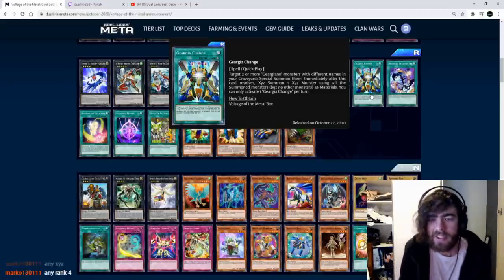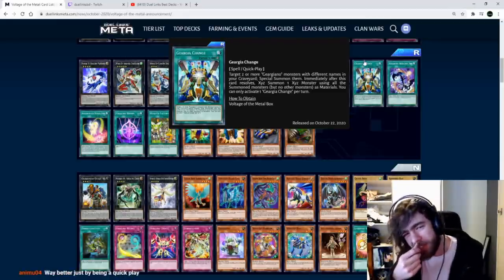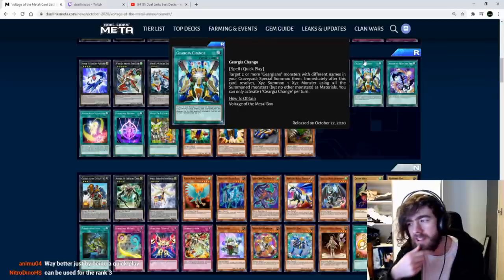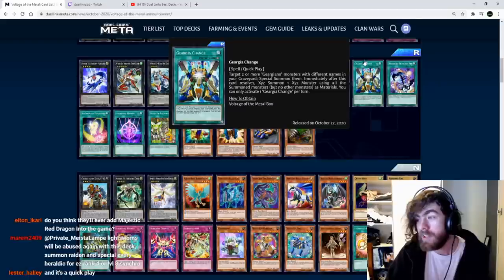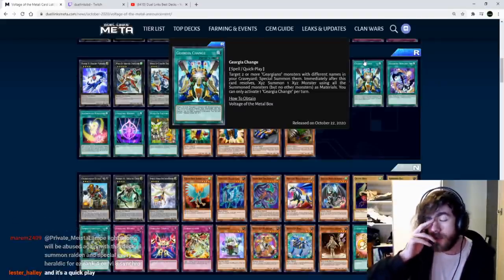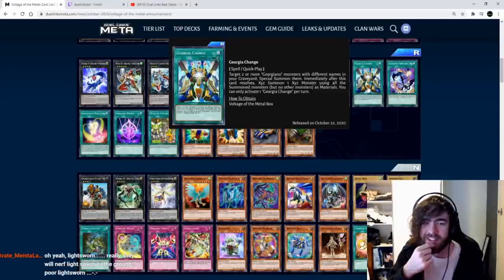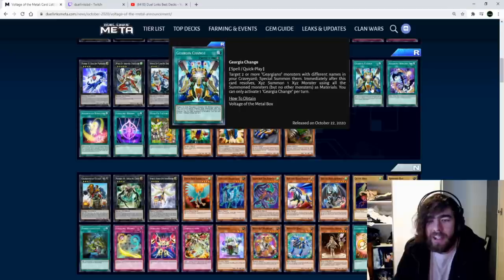Gear Gear Change: target two or more Gear Gear monsters with different names in your graveyard, special summon them, then immediately Xyz summon using all summoned monsters. This is a quick play spell. I was going to write it off and then I saw it was a quick play — that means you can have this set, your opponent kills your monster, you can respond: bring back your monster and Xyz summon. Like if your opponent waits in the battle phase to activate Ballista Squad to pop your monster, you activate this, bring it back, exceed, and your monster's back. Whether you'd use it over generic back row like Fiendish Chain is debatable.